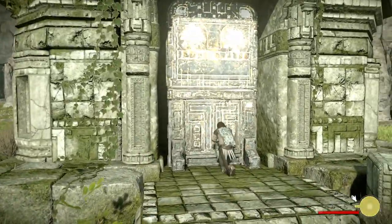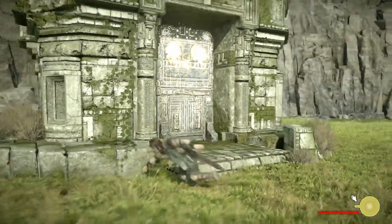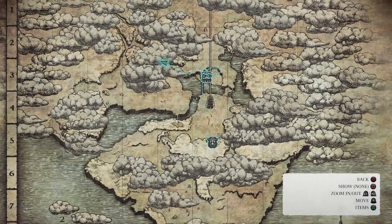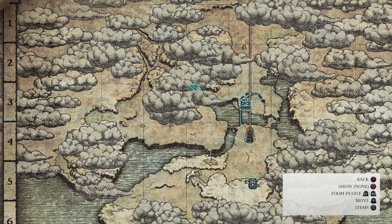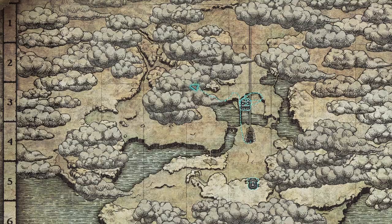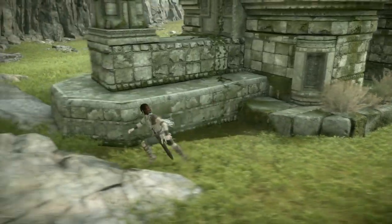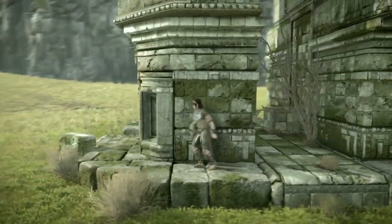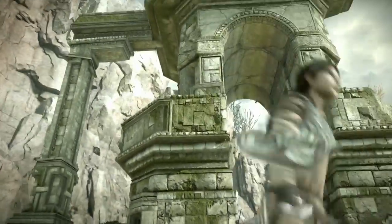This is one of the monuments you'll find around the world that Dormin told us about. If you pray at these monuments you can save your game and restore your health. Also, if you open up the map — with the touchpad in this version — you can see there's a monument sign below my arrow. Every time you pray at a monument it just shows up on the map. You can't fast travel or anything; it's just there to tell you that you found it. Another function these little shrines have is that they usually host a lizard — the type we're looking for.